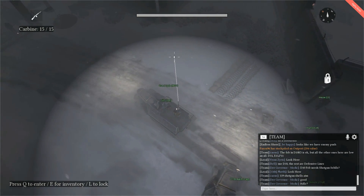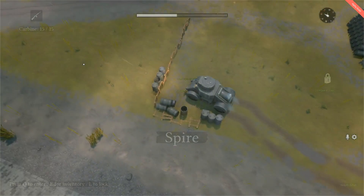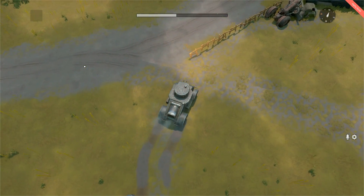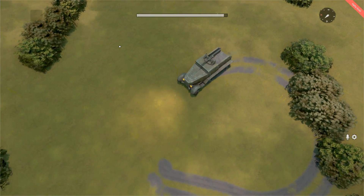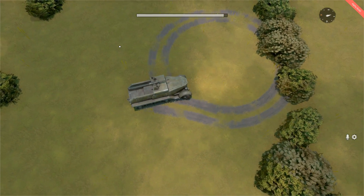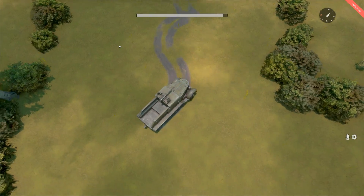Some balances specific to the half-track include: half-tracks can now run over fences like tanks and armored cars; half-track off-road movement speed has been increased by 15%; half-track reverse speed has been increased by 30%; and half-tracks have a little bit of improved cover for gunners.